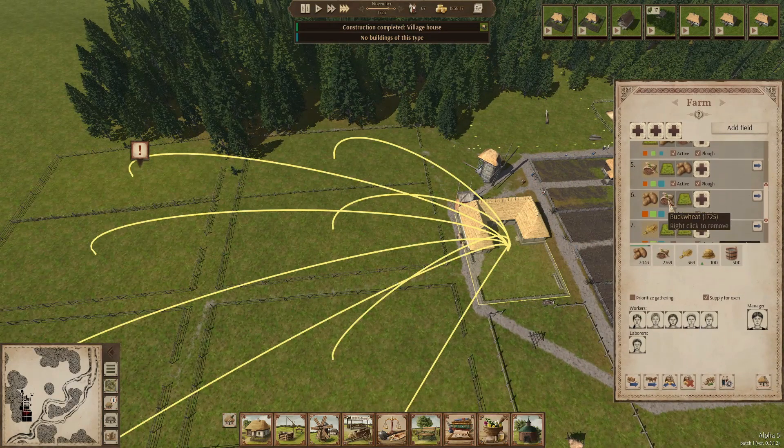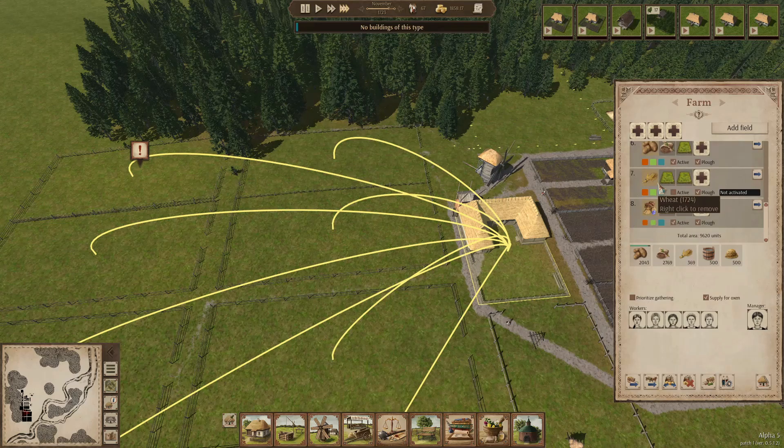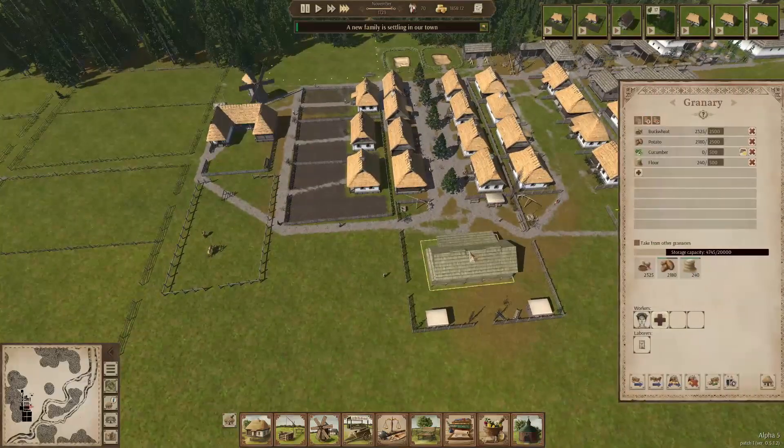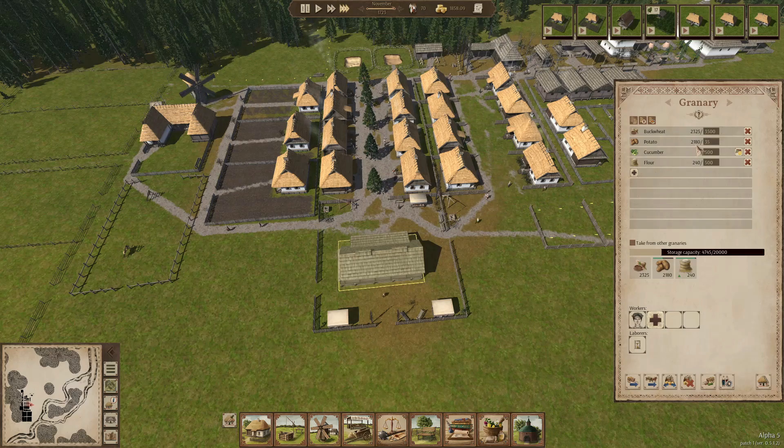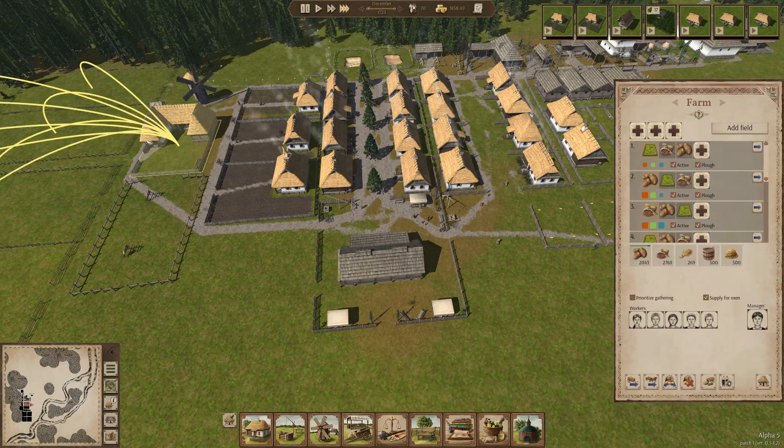We got the first harvest in. Now we can just do wheat and flax here — that should be fine. Let's activate the field and we should get wheat on this field this year and flax on the other. The granary is completely filled up, so maybe we should up those storage numbers a bit so they can store more, because otherwise it will just sit in the farm and that's not really where I want it to be.